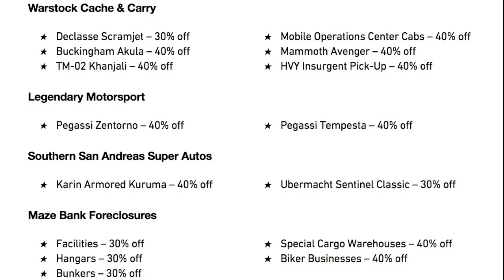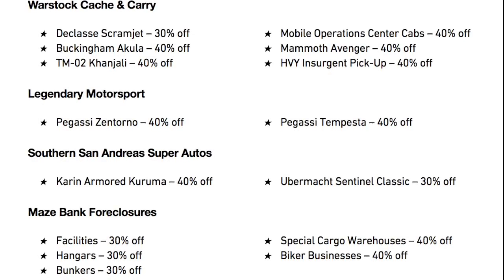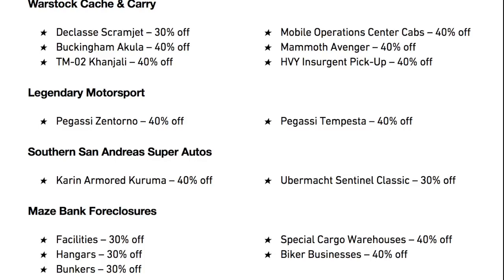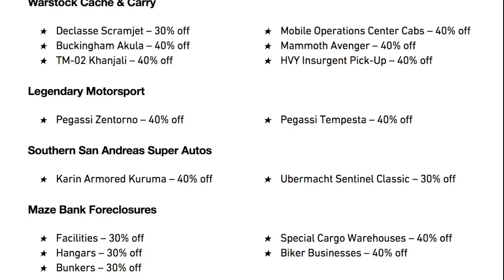For properties on Maze Bank Foreclosure: facilities are 30% off, hangars are 30% off, bunkers are 30% off, special cargo warehouses are 40% off, and biker businesses are 40% off too.